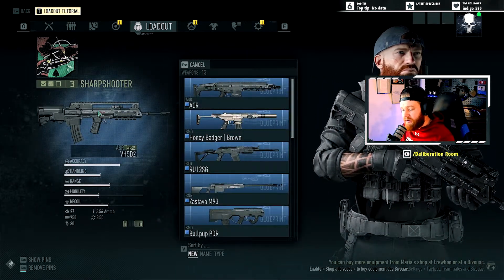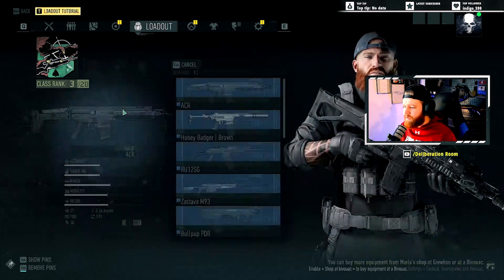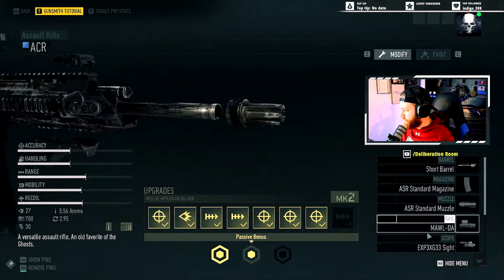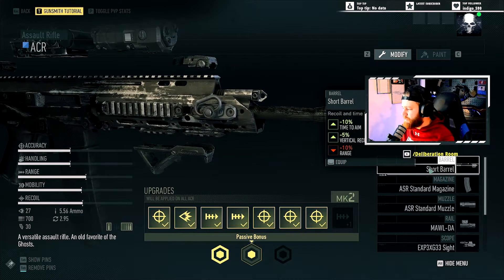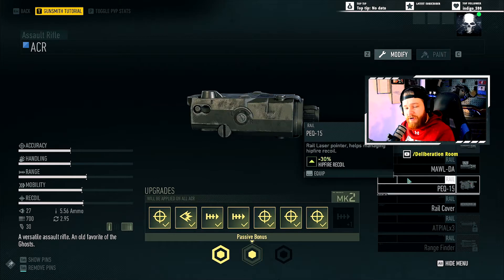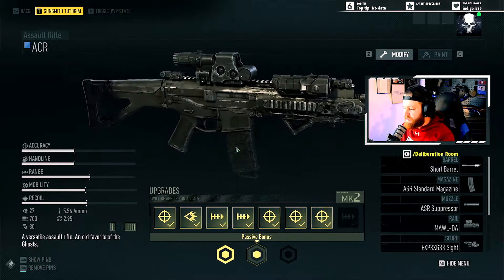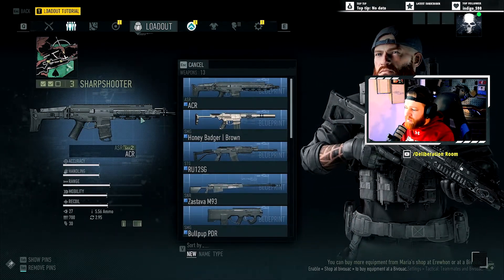That's the rifle I typically run. Now, another good option if you don't want to run the VHS-D2 is the ACR. The ACR is very good — the accuracy is a little harder to handle, but it is a very good weapon. I usually run the short barrel again for the same reason, standard magazine, always run the suppressor, and it's Maul DA or PEC-15 for the rail — no reason for anything else. Same optic. It purely changes the damage profile and accuracy, but it's a fun gun and fairly easy to get a hold of.